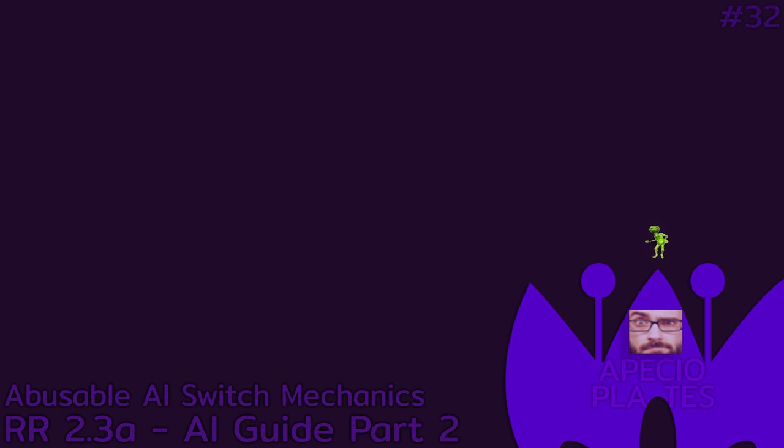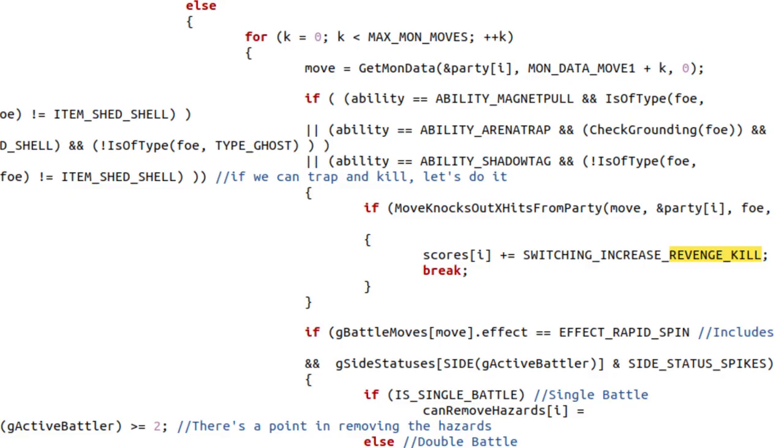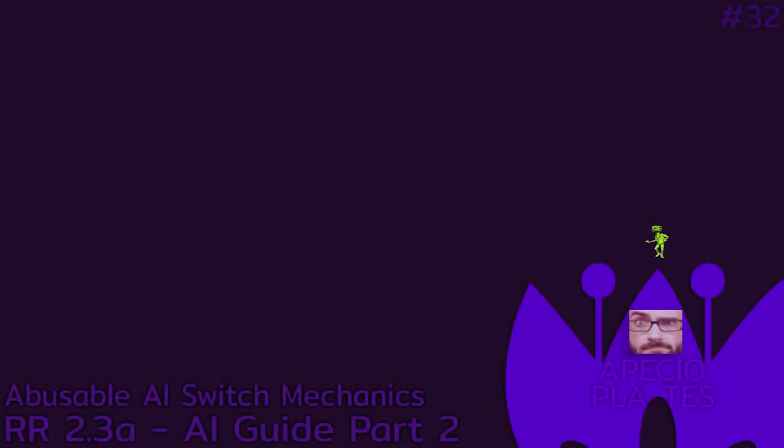Before we do the summarized version, I'll first tell you about the meanings of revenge kill in Radical Red. What revenge kill means in this game is not only a revenge kill, but it also means that the AI Mon can get an offensive boost from killing you — aka Moxie, Soul Heart, Grim Neigh, etc. Not only that, revenge kill can also mean that the AI Mon has an ability that can entrap you — aka Magnet Pull, Shadow Tag, etc. Lastly, revenge kill means that the AI Mon can kill you with a priority move, or Pursuit or Fell Stinger.